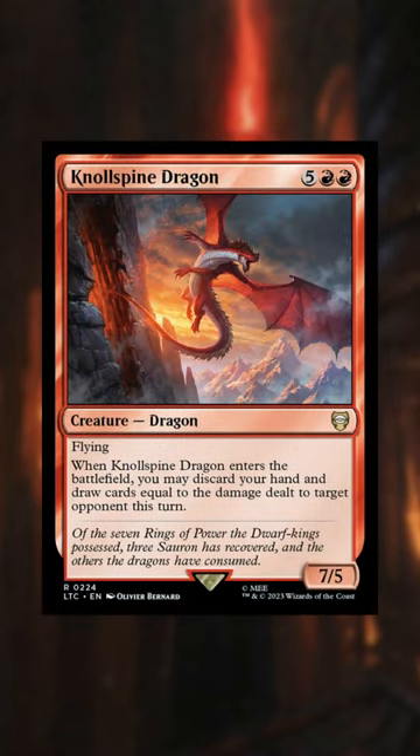And Null Spine Dragon — whenever it enters the battlefield, we can discard our hand and draw cards equal to the damage dealt to target opponent this turn.